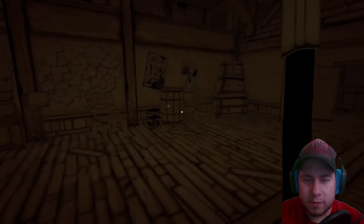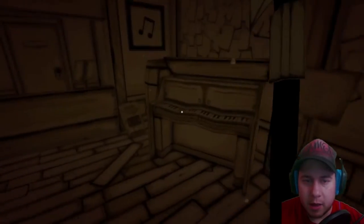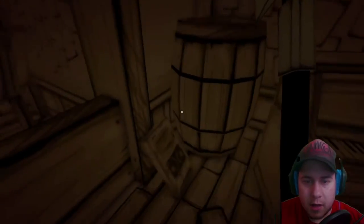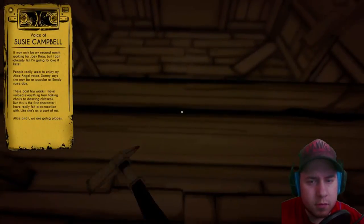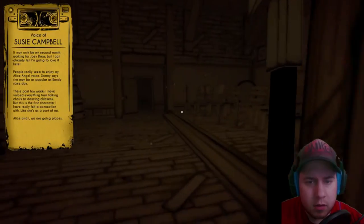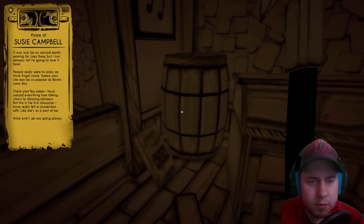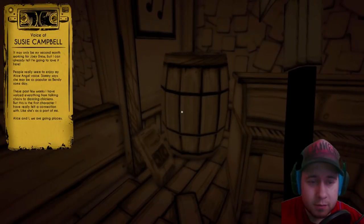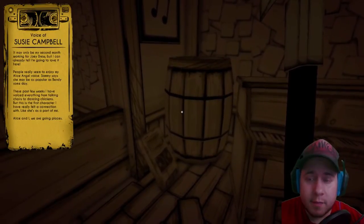Alright, we got a barrel. Gotta make sure we can break something here. It may only be my first day working for Joey Drew, but I already know I'm going to love it here. People really think you need to listen to Alice Angel's voice. Sammy says she needs to talk to her and send me someday. These past few weeks I've voiced everything from talking jazz to dancing chicken. But this is the first character I've really felt a connection with. She's a part of me. Alice and I, we're going places.